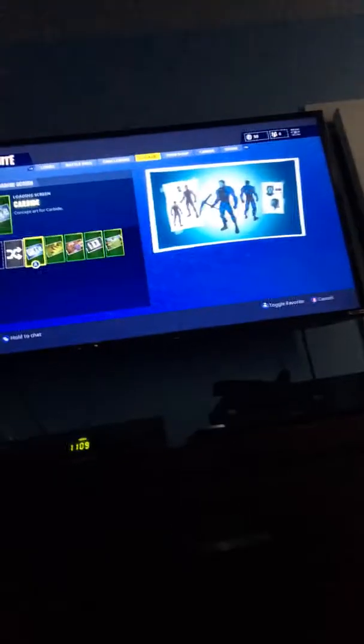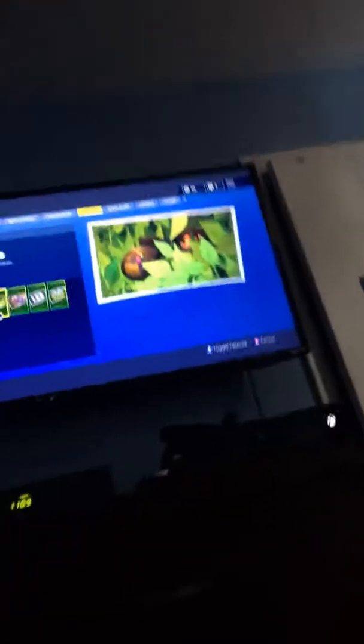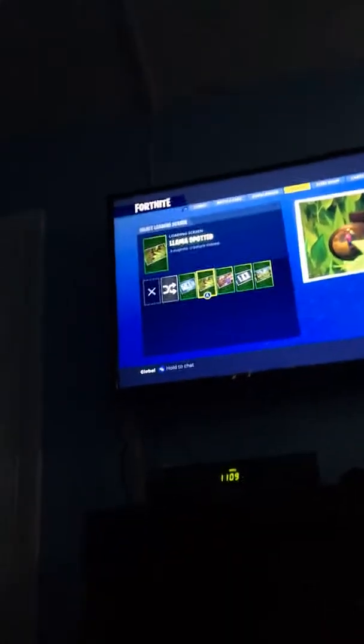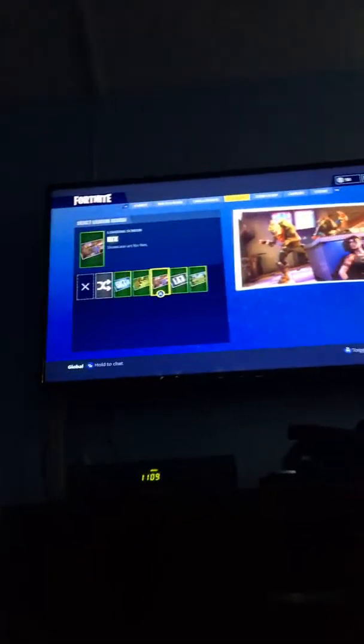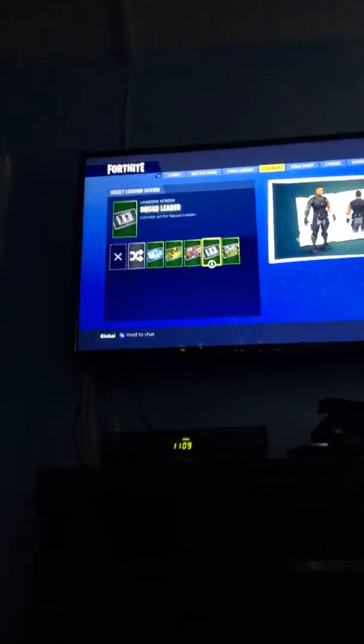And then the loading screens — we have Carbine, you get that from the battle pass. I think you get all of these from the battle pass. We got Llama Spotted — I like that one — but my favorite one is the Rex. We also got Squad Leader and Sloppy Drop, but Rex is my favorite.